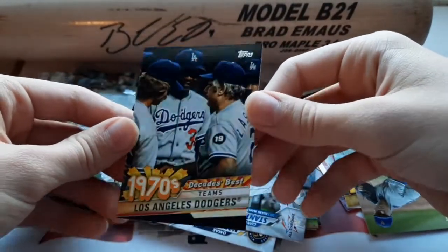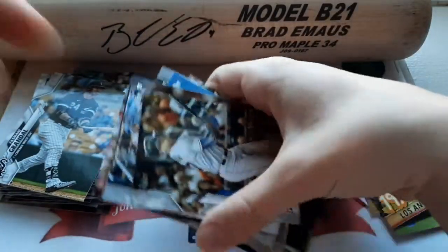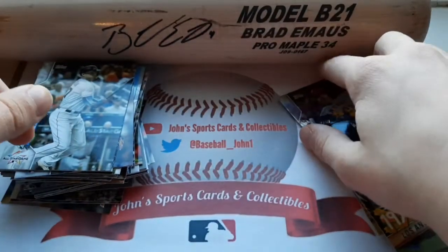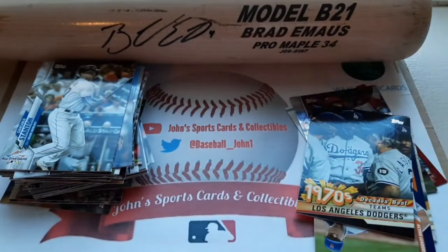Couple of really nice cards out of these packs here. I would definitely get more — there were a bunch at my Target, but I assume they'll go pretty quickly. A couple of them were already open at the store — that's why I didn't get as many. There was a Zach Davies Rookie on the front of one of them, but it was all opened up and beaten up, so a little unfortunate there.